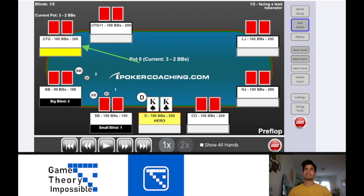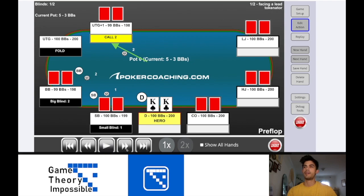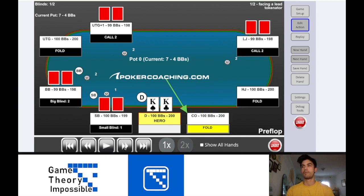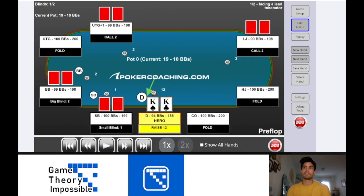All right, second hand. This hand comes from a $1/$2 live cash game, and it incorporates donking as well, but it's a very different scenario. We have pocket kings on the button — a beautiful hand. We have under-the-gun plus one limping in. Low jack overlimps, and we're going to bump it up. We are going to raise up to $12, which is a significant raise size — that's 6x the open. By the way, these aren't big blinds, these are dollars.